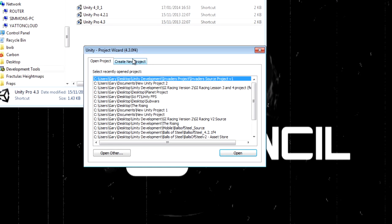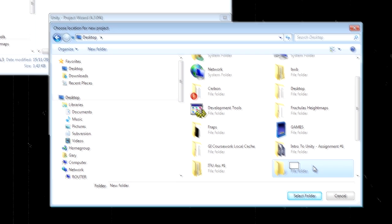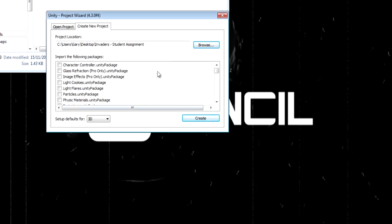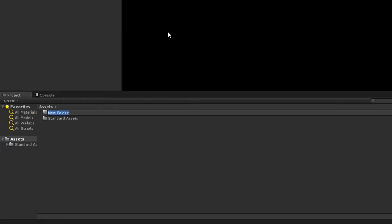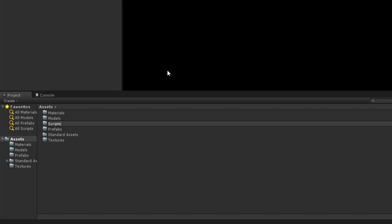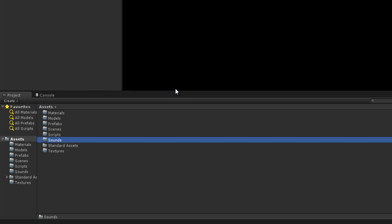Let's open up Unity and create a brand new project. I'm going to create this on my desktop and call this new project folder Invaders Student Assignment. From the standard assets, the only package I'm going to import is the particles, because I'm going to need those for the basis of my explosions and special effects. When I first create a Unity project, I like to create a lot of folders through experience I'm going to need: folders to store textures, materials, prefabs, models, scripts, scenes, and sounds.